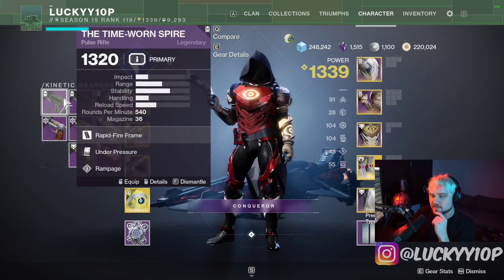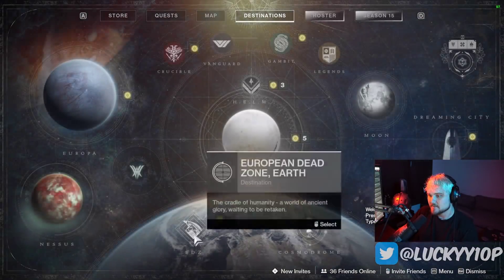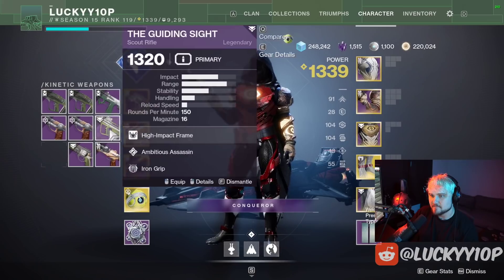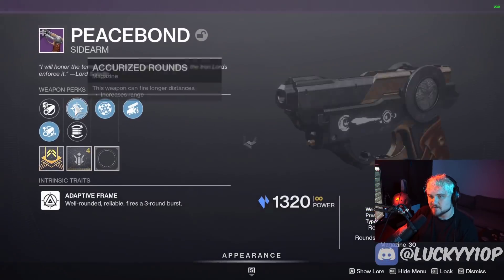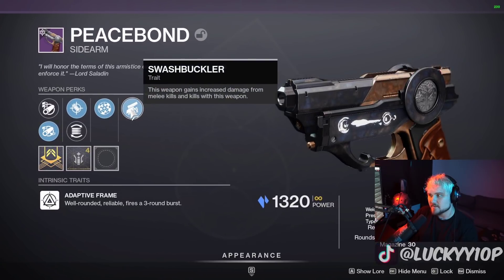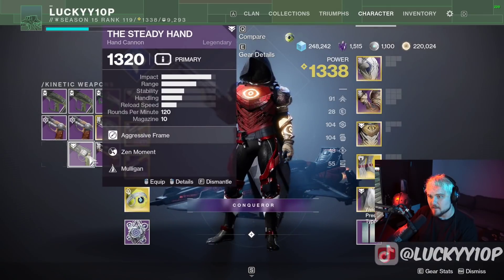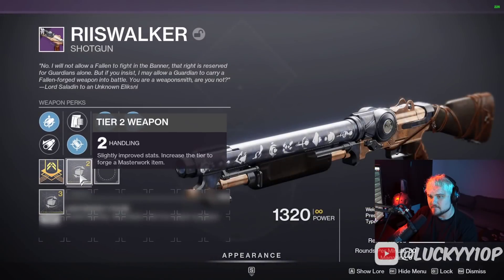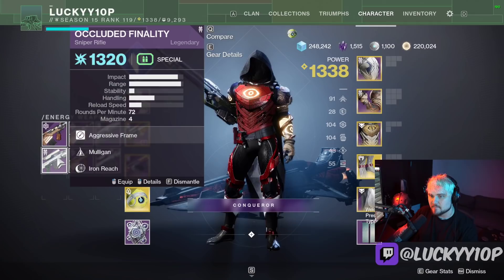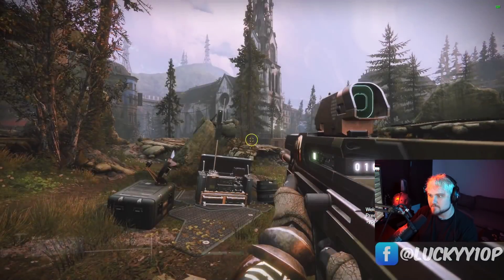A Rampage roll on the Timeworn Spire — more of a PvP roll. And then this Guiding Sight — oh my gosh, this thing is just so bad. I'm gonna load into the EDZ real quick to see how bad this reload is. And then we got the Peace Bonds — this one is just so so good. Full Bore, maximum range perk, max range perk, Rangefinder — perfect range — and Swashbuckler. This is a true god roll no matter who you are or where you're from. A pretty average roll of the Steady Hand, a decent Riis-Walker with Quick Draw and Demolitionist — not bad for a shatter dive build I guess. Some other average weapons and the machine guns — all just sort of average decent rolls.